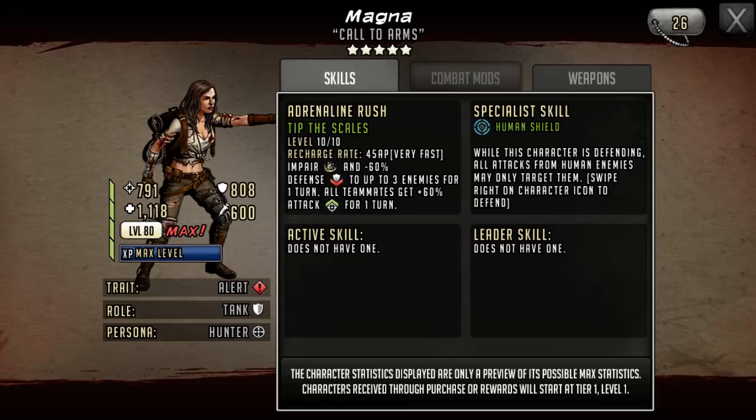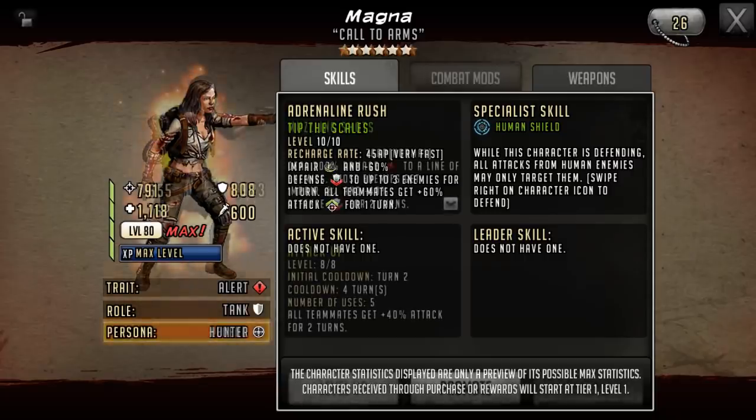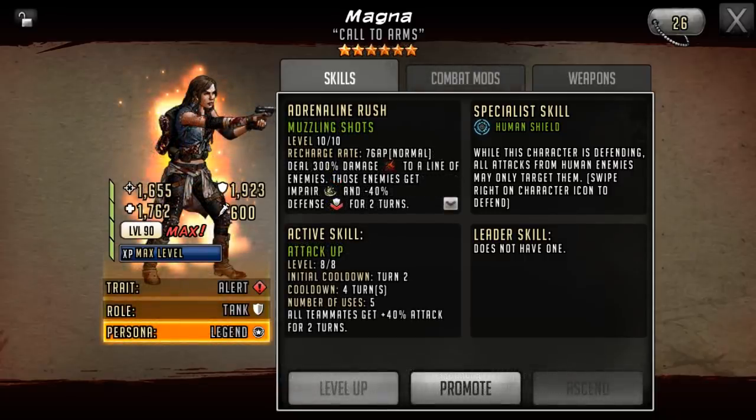Next up is Magna. This is her original five star character — her adrenaline rush is called Tip the Scales. It has a 45 AP cost, impairs and applies minus 60% defense to up to three enemies for one turn, and all teammates get 60% attack for one turn.